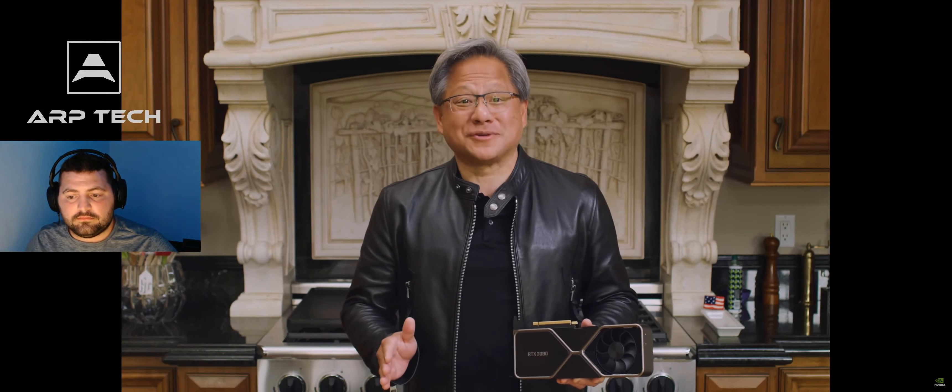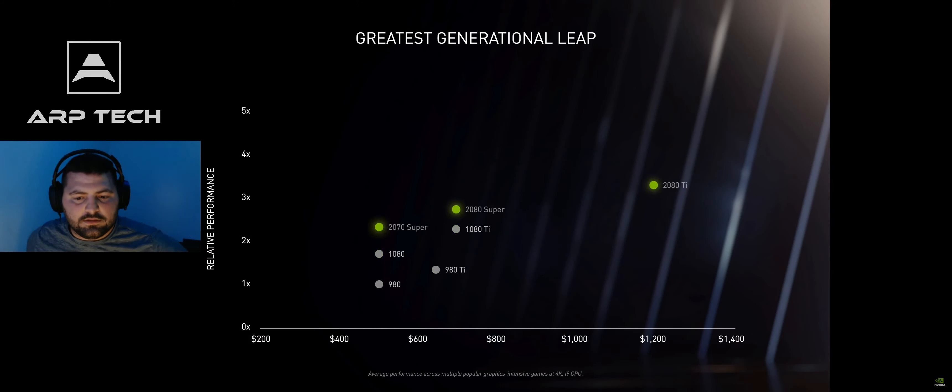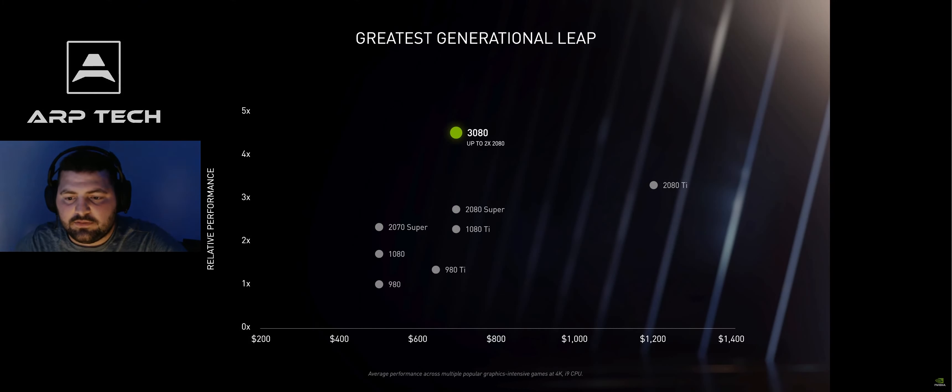The generational leap is ultimately the most important factor of new GPUs. A significant technology advance is needed to inspire content developers to create the next level of content and for the install base to upgrade. Let's see how the 3080 stacks up to previous generation architectures. The 3080 is faster than the 2080 Ti. The 3080 is twice the performance of the 2080 at the same price. Ampere is the biggest generational leap we've ever had.